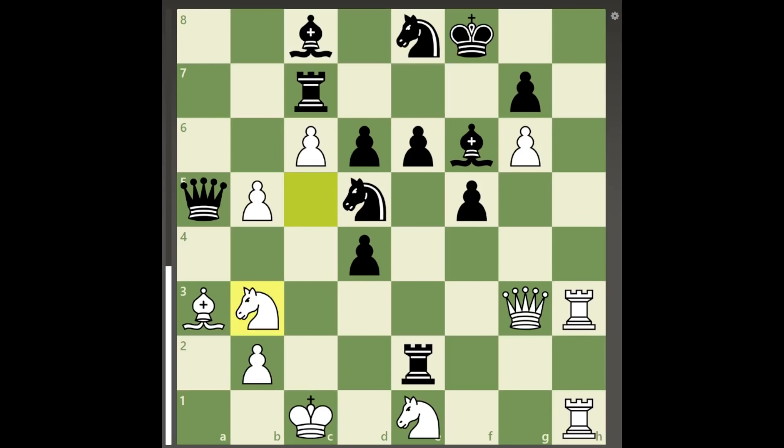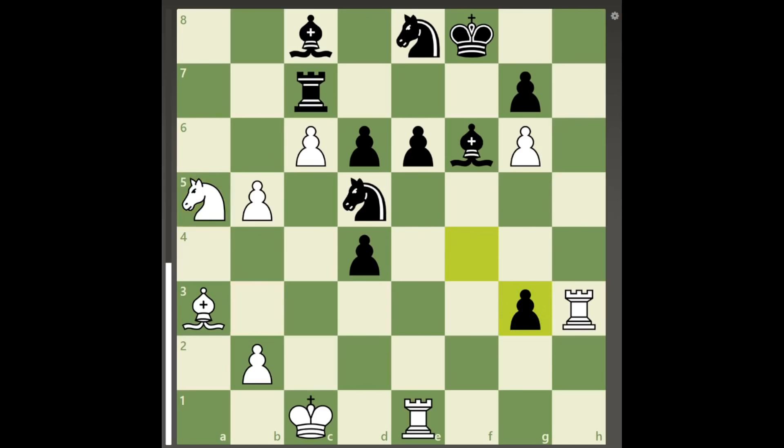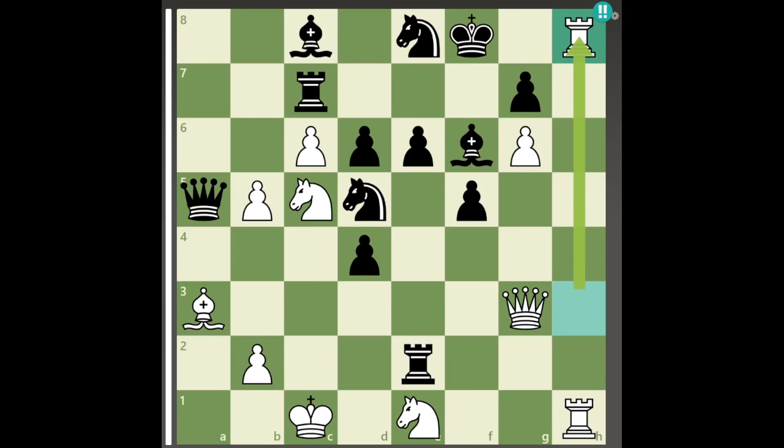While moving the knight on c5 away with tempo to attack d6 seems very strong for white, black can first deflect white's rook on h1 and then play pawn to f4, shutting off the attack from white's queen, and black has the advantage in the resulting endgame with two pieces for a rook. It may seem that this is white's best choice in the starting position, but this is not the case.